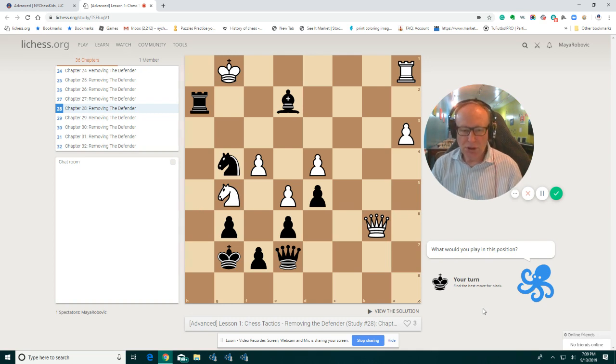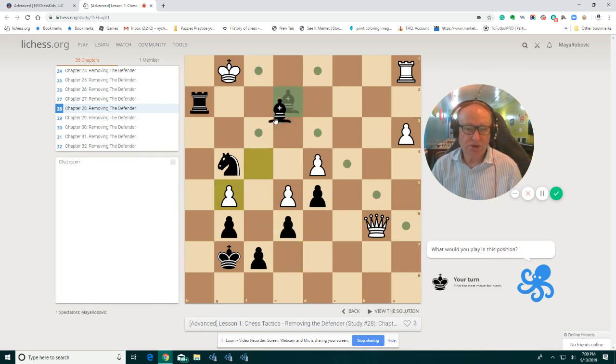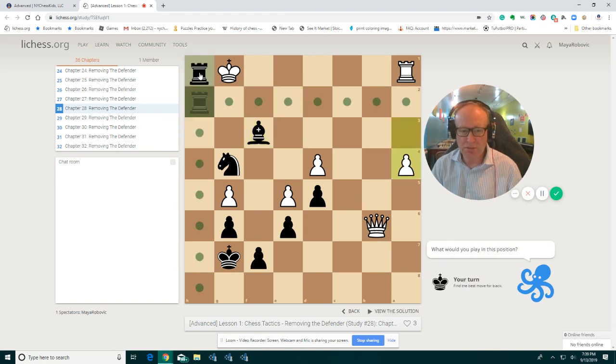The white king is surrounded by black pieces — it's nearly a checkmate. But this knight is still defending the king. So we remove the knight, and then after bishop f3, you cannot stop the checkmate. And then rook h1, checkmate.